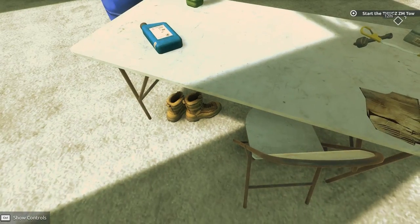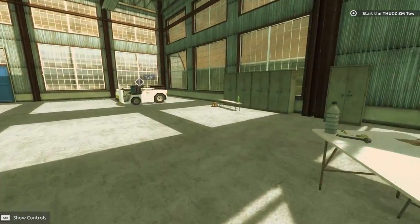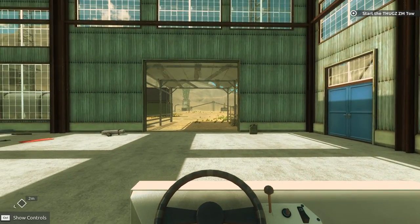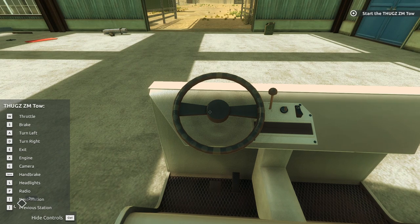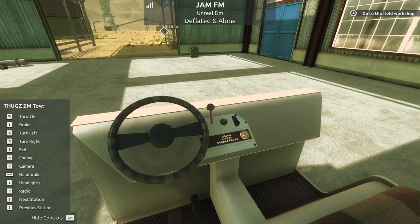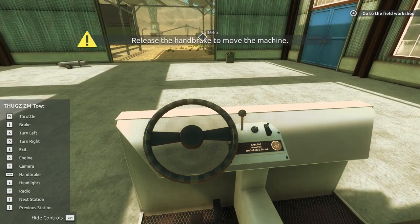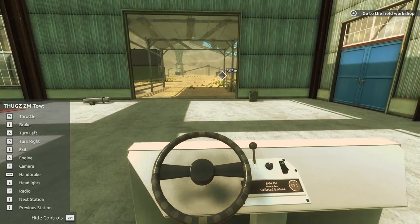What? That's just a piece of cardboard. There's some boots, some oil. All right, first things first, let's go over here and start up the Thug ZM Toe — what a name. We're going to enter this guy. How do I start you up? I'll be using the keyboard and mouse today. So X — boom, beautiful. And then that. Okay, handbrake. Let's go.